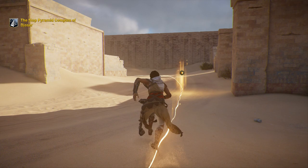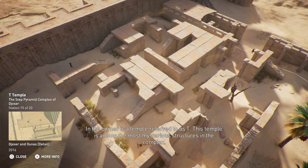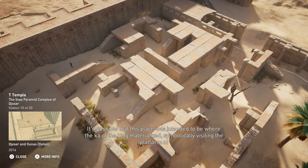In the corner is a temple referred to as 'T.' This temple is among the most mysterious structures in the complex. Its outer façade is plain, while inside it is decorated with intricate Djed pillars and carvings. It is possible that this place was intended to be where the Ka of the king materialized, symbolically visiting the platform of the Heb Sed courtyard from the afterlife.